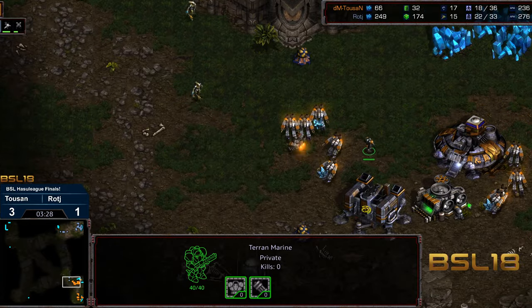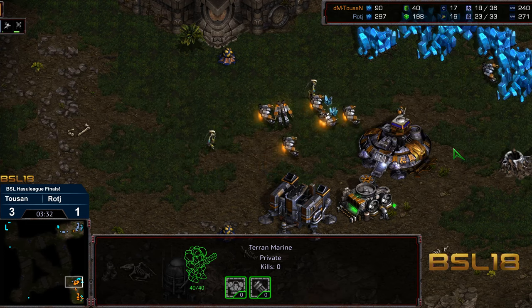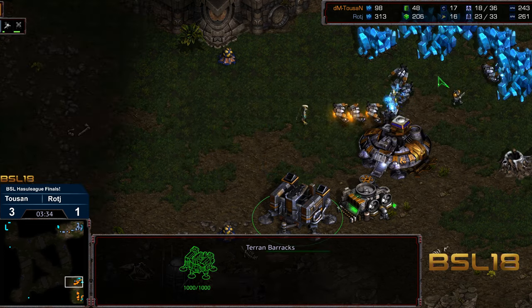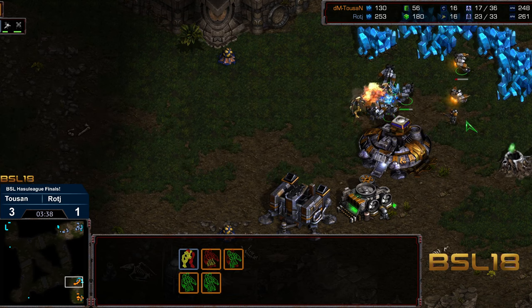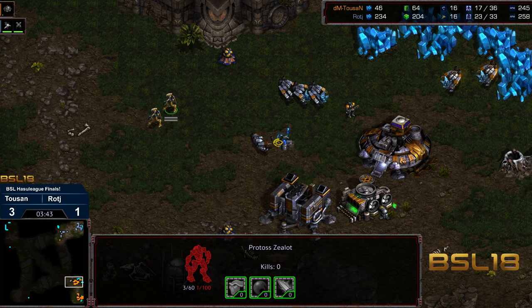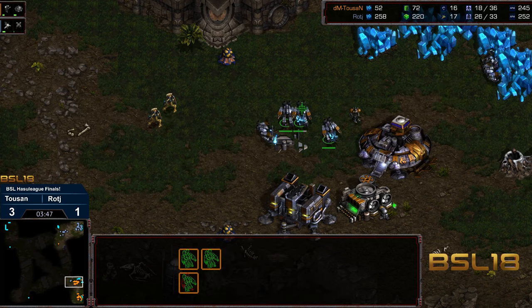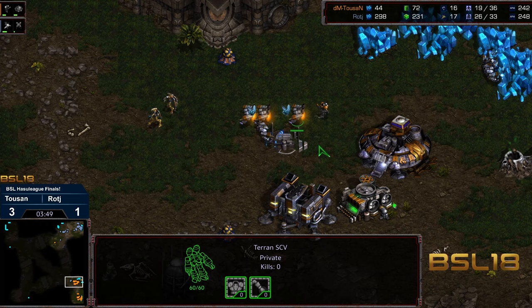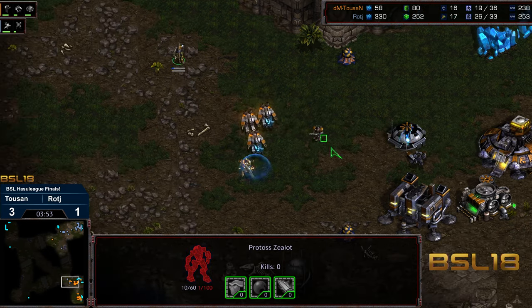The zealot is getting swarmed, and a marine joins alongside. Now we've got two zealots, but there's marine support and no second marine queued up. Tucson feeling strong enough — and wow, look at the damage! Some nice micro, a bunker being built. Who needs marines when you have SCVs of this caliber? Raj getting completely denied and now has to keep his zealot alive because otherwise he could get counter-attacked pretty rapidly.